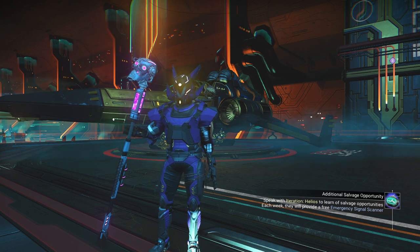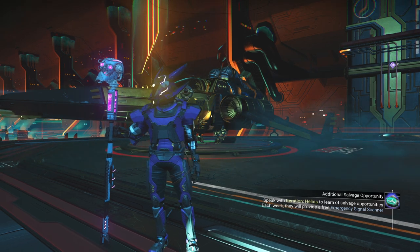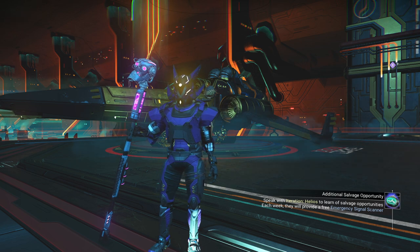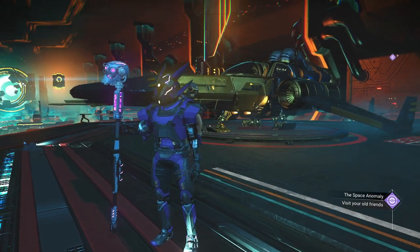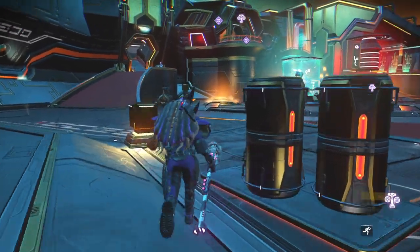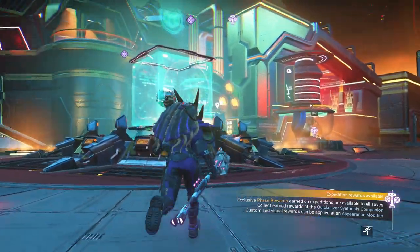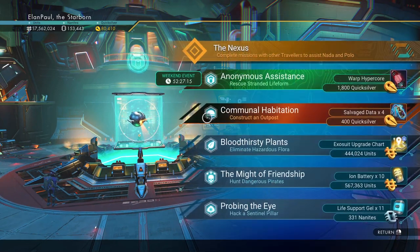Hello and welcome to No Man's Sky everybody. Elan Paul here with your Weekend Anomaly mission. We're going to start off fresh and new right from the anomaly rather than from a planet, and we're going to go old school today — take the old golden vector out for a spin as we complete our Weekend Anomaly. We are in the fourth to third week of the expedition. Speedruns are going strong right now.